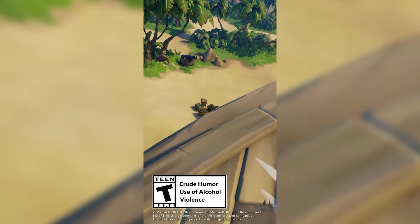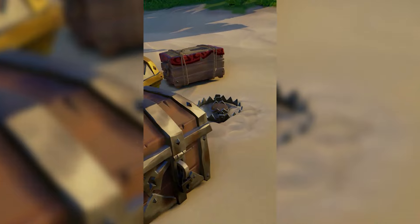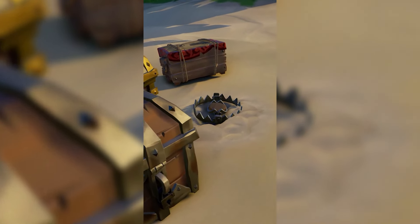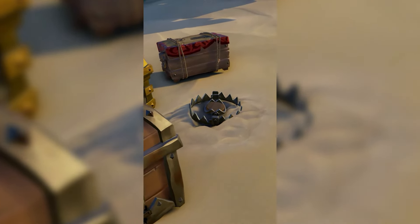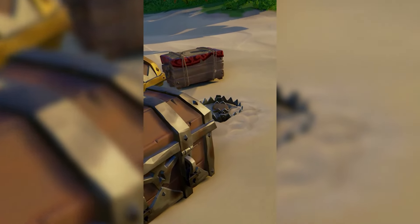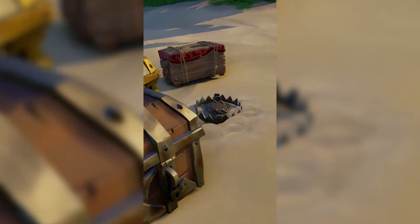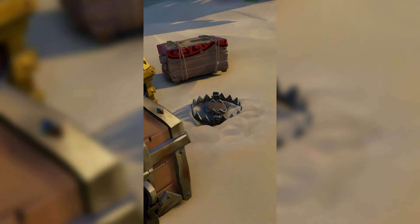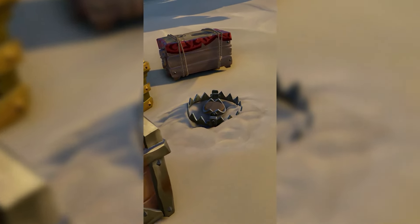Moving on to some of the social media teases, there have been three videos in total released on X. Starting off with the first one, we have a video of the bear trap. Here we can see it placed down and fully in action. Considering knowledge from the preview event and the nature of this update, I think it's safe to assume that this is going to be a player-placed trap — something you'll be able to carry around with you and activate, which is going to be very exciting, especially if there are multiple types. It is on a dig spot, so I wonder if we'll have to bury it somehow, and when someone digs an item up, they get trapped in it.